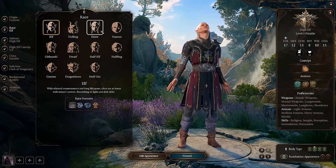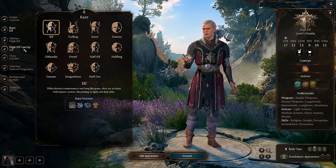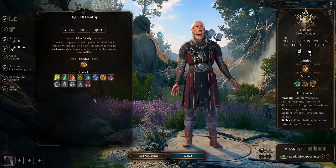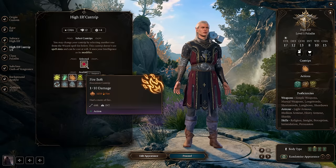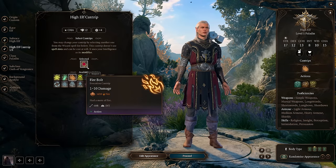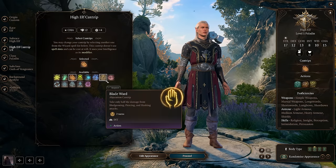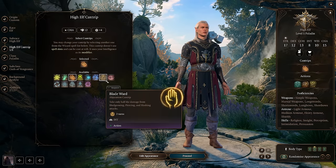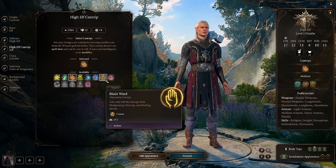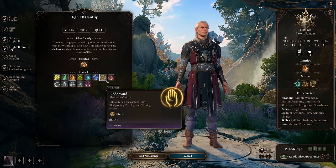High Elves and Half High Elves are kind of nice here because they get access to cantrips, which can give you Firebolt — a way to deal fire damage for this fire-based build. The downside is it uses Intelligence, which is poor for this character. You could instead pick Blade Ward, which halves incoming bludgeoning, piercing, and slashing damage, which is actually pretty beneficial for this build.